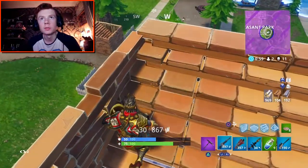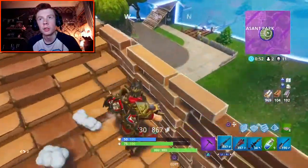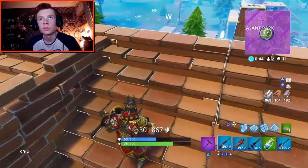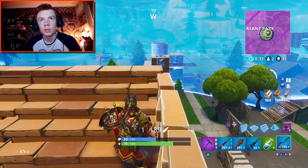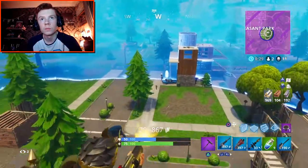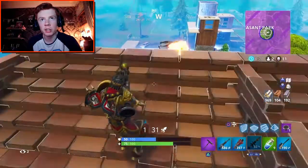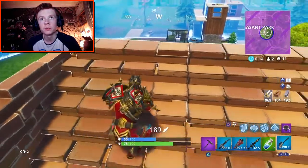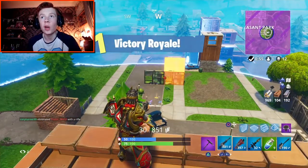Alright, where's this last person at? I have no idea. I have a launch pad ready. Oh, there they are — we spotted them. They're probably waiting to snipe me. Hit them. Here's an RPG — we've got so much height going on this person. They're sniping at me though — I don't want to show myself because I do not want to get sniped in the head right now. Nice, there we go — GG! Victory Royale! 12 kills, let's go!